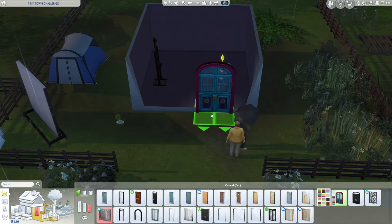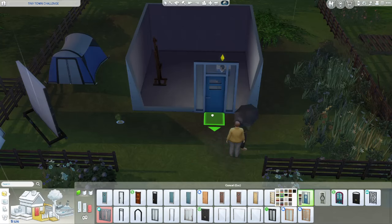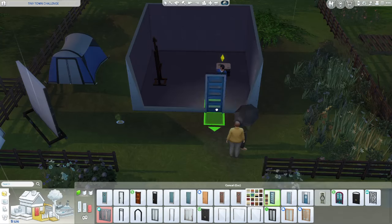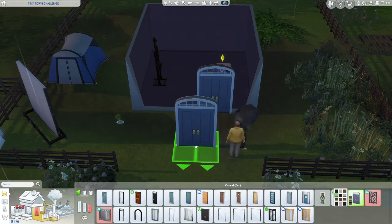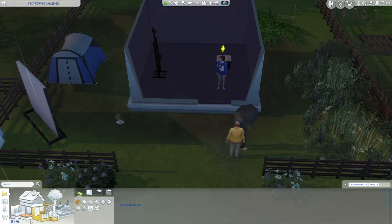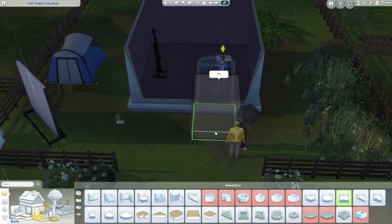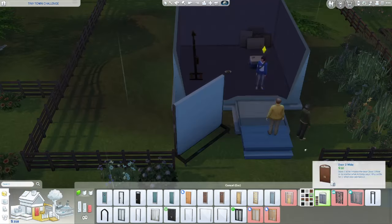I want it as a front door — here we go, this feels like what I'm looking for. I'm going to put it up a little and add a platform. Where do I get the platforms? Okay, I found them — perfect. Why does it delete the door when you put in a platform? I think we're going to go with that, but we only have 308 and this is not good.